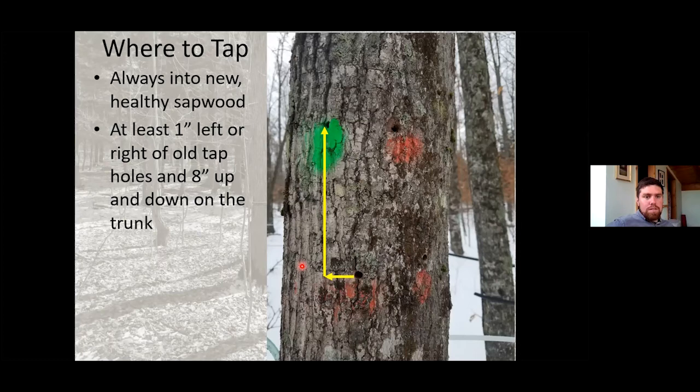A question from Daniel: is there a preferred time of year to thin smaller maple trees from a sugar bush? Not necessarily — it's more about what's convenient and what equipment you're using. You don't want to do it when the ground's wet in spring or fall. Either in summertime when the ground's dry, or in wintertime when it's frozen or you have good snowpack. Spring isn't great if you're rubbing equipment against trees you want to keep, because the bark is softer and can easily slip off. Wintertime is often best to minimize soil damage if bringing in equipment, and also creates sunlight for new regeneration in the understory.